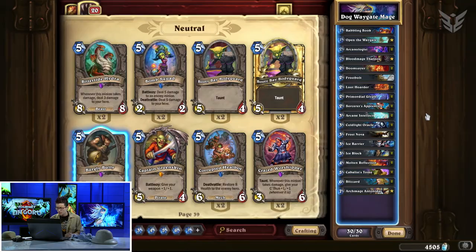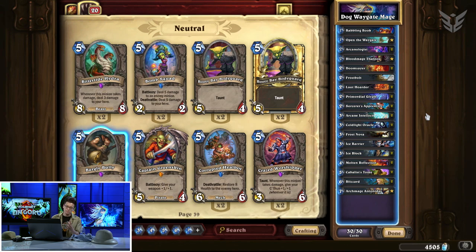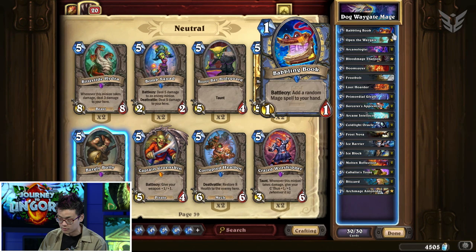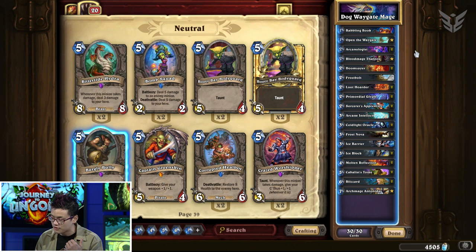Some interesting things about this deck is how much you want to put cards from outside the deck into the list. People might look and ask why there's only one Babbling Book — it adds a random Mage spell to your hand that's not in your deck, so why not have two? Well, the thing is you need to survive a lot of pressure because your opponent won't let you gather all the resources for this literally infinite damage combo.